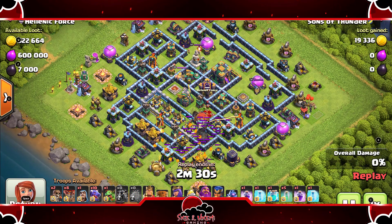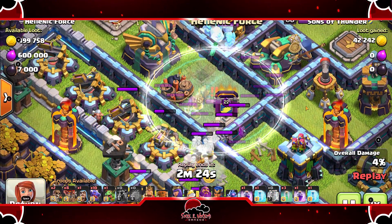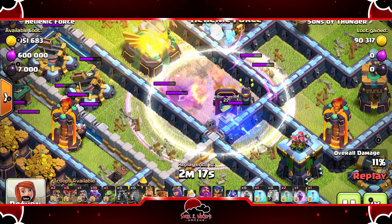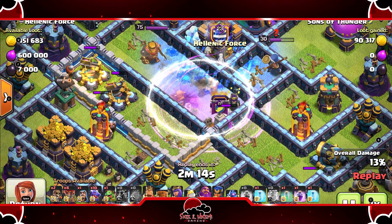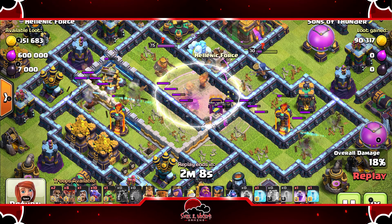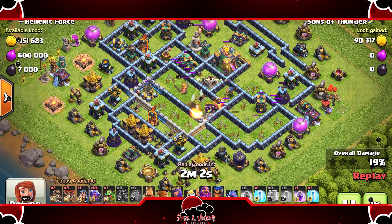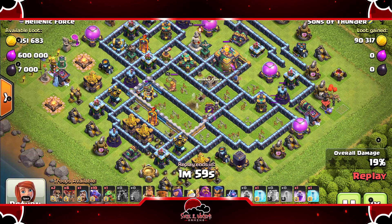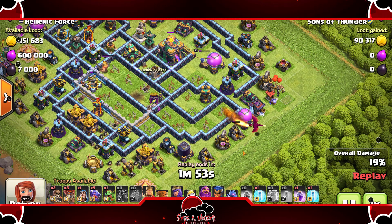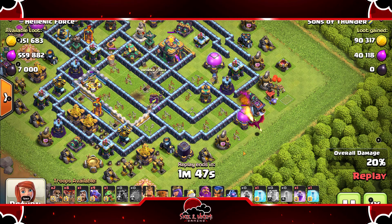The blimp dives right into the compartment, cloning it in a rage — just look at these super witches, super wizards, and super archers go. Took out the queen with an invis, takes out the CC, took out the infernal tower, almost took out the other infernal tower too. Look how much of this base has gone down.